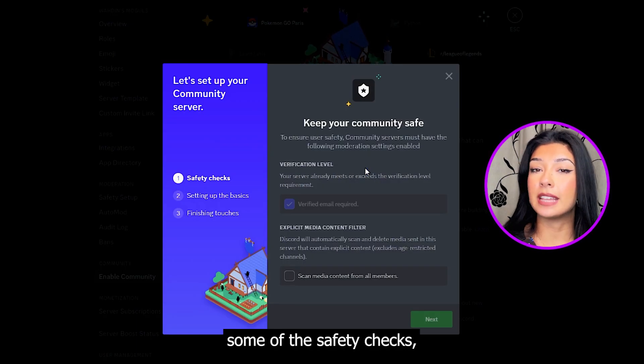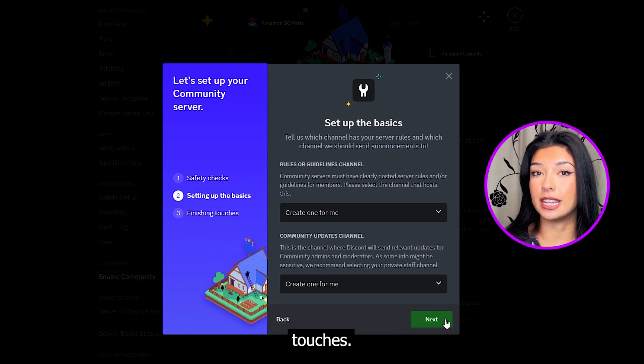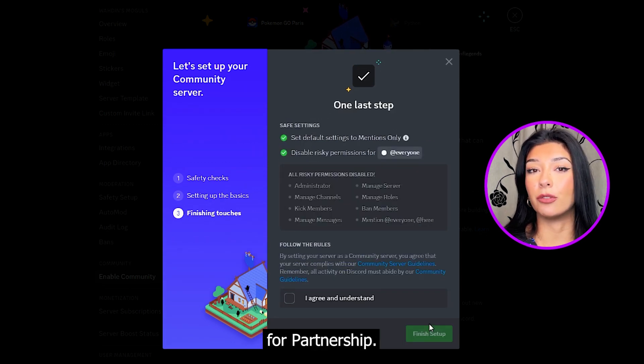Here, Discord will take you through some of the safety checks, basics, and finishing touches. Only servers that have completed this process can apply for partnership.